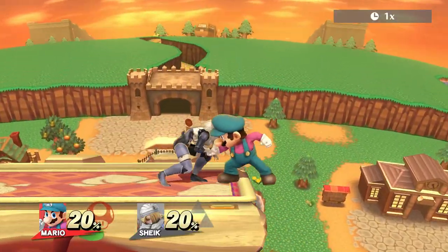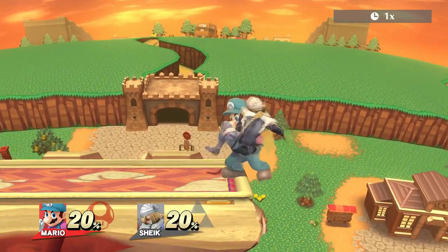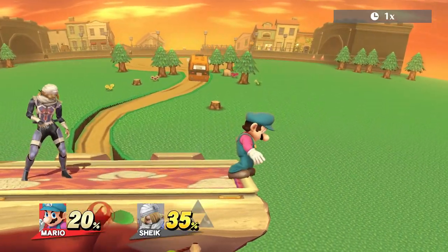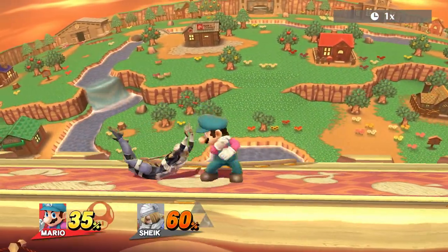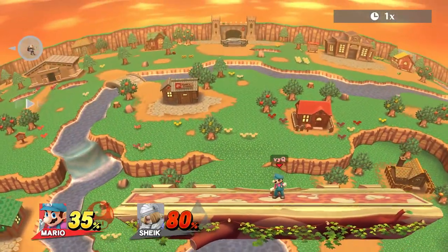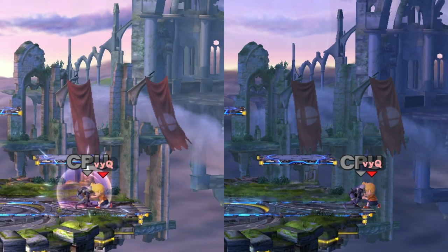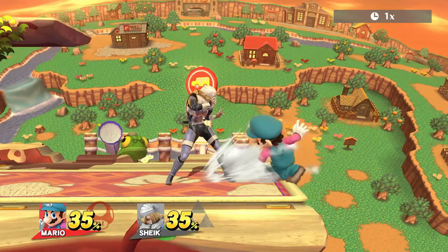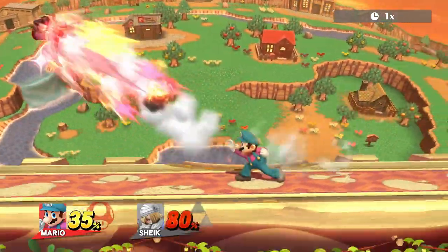Mario can even combo into the cancelled back air. At low percent, if you get a grab on the ledge use down throw, hold the control stick away from the ledge and perform the trick. If your opponent misses the tech you can even lock them. Interesting to note is that a lot of down throws have less knockback if performed right on the ledge, and Mario's down throw is one of them, making it much easier to connect into a cancelled back air.